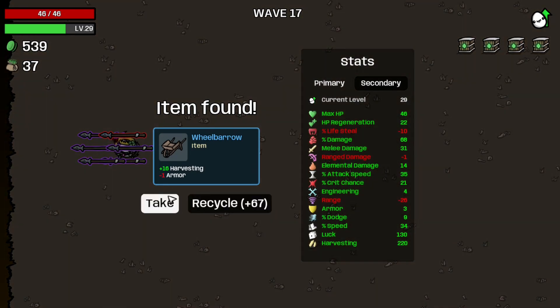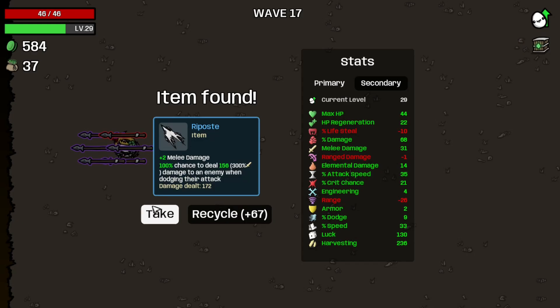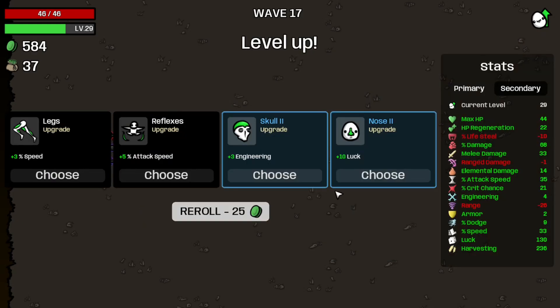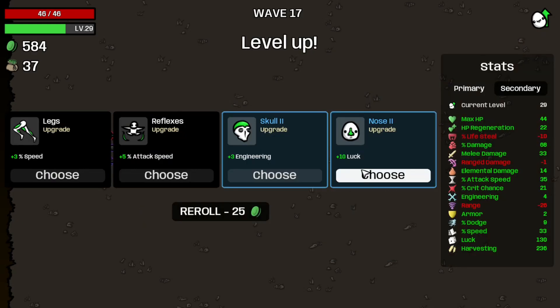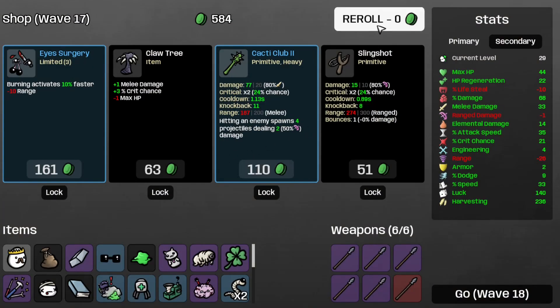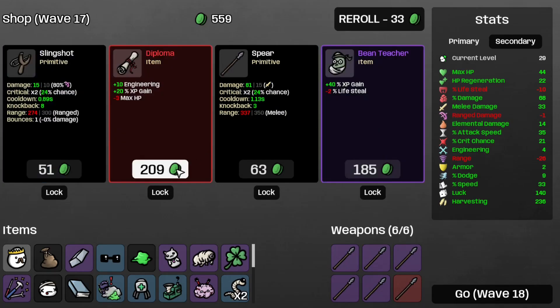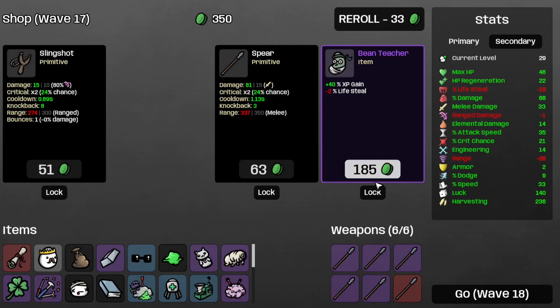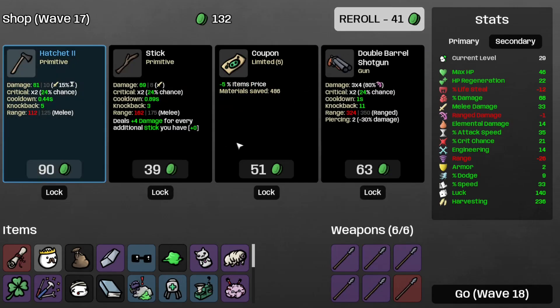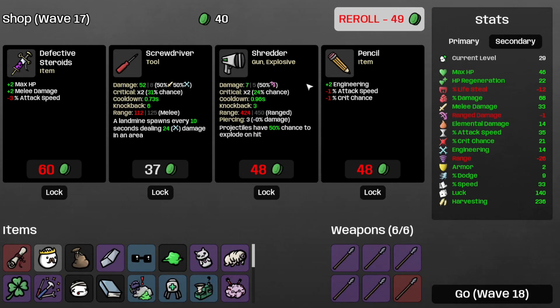Let's take the wheelbarrow and recycle the glasses. Take the bag and whatever this thing is. Take some more luck. Take the diploma. Take the bean teacher and the coupon. Now I'm broke and there's nothing here, so let's move on to Wave 18.